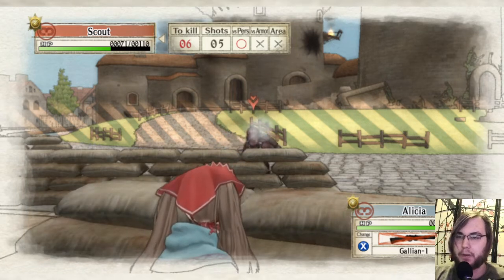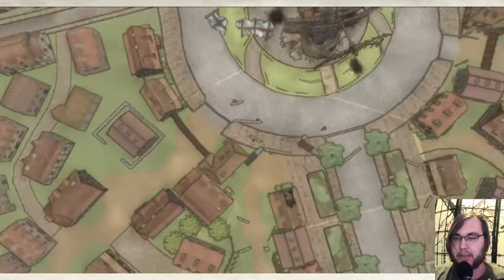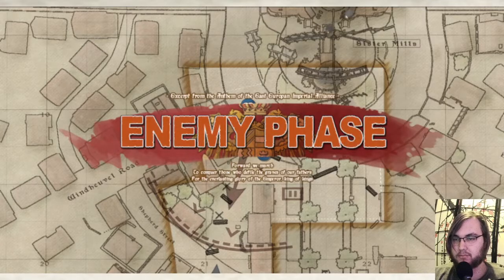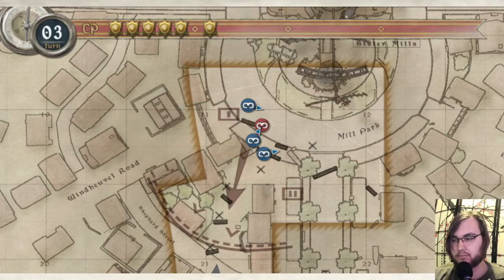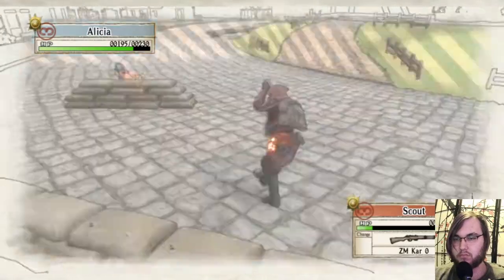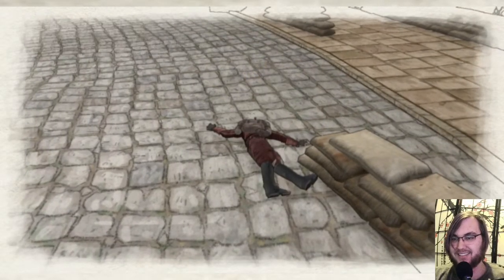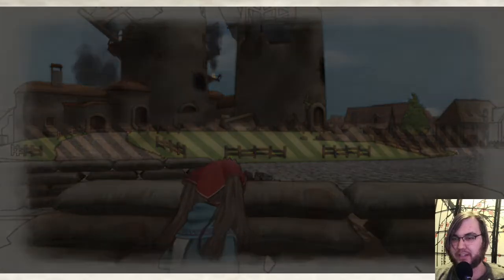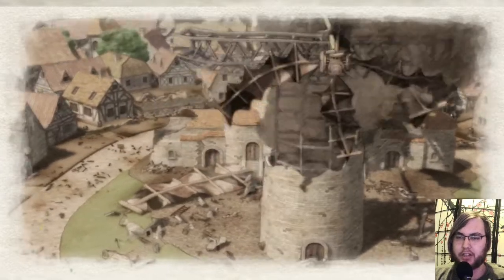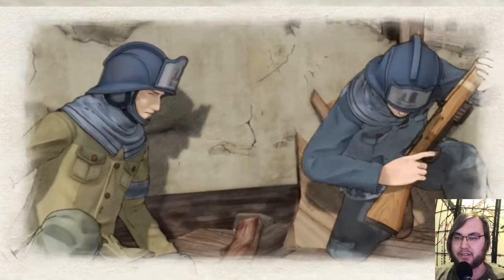From what I saw in the opening I'm hoping we get a cast we can actually give a shit about. My plan worked very well — we just flanked the shit out of him. Kind of a ballsy move to shell an area and then send guys in — what if they got hit by something, what if it was dangerous for them?